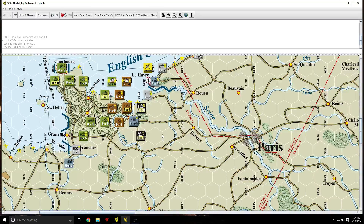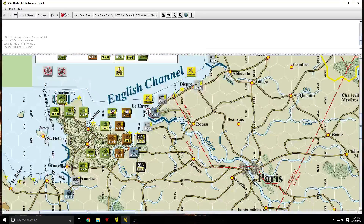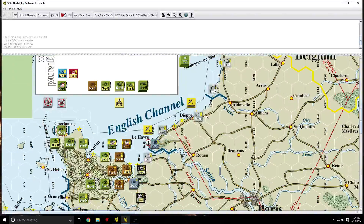Based on these two examples — Bastogne, where units represent battalions or companies, and the Mighty Endeavor — I feel like the Standard Combat system works better at the lower scale than it does here. However, after thinking about it a little harder, I feel like this is mostly a function of the Mighty Endeavor specifically.